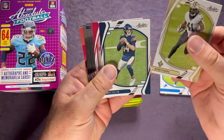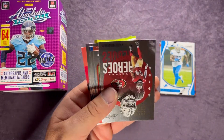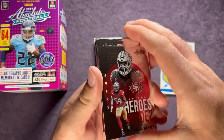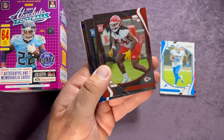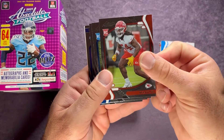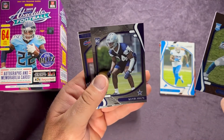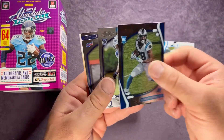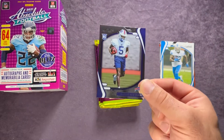Alvin Kamara, Andy Dalton, Jimmy G. We have an Unsung Heroes insert — that's Fred Warner, one of the best linebackers in the game. Nick Bolton, Karriss Marshall Jr., Kelvin Joseph, and ending with a Marquez Stevenson.